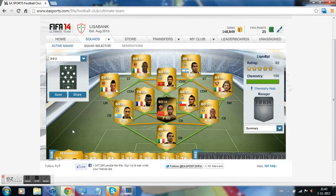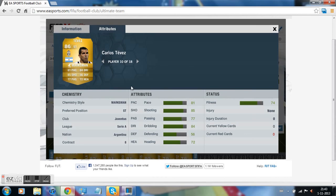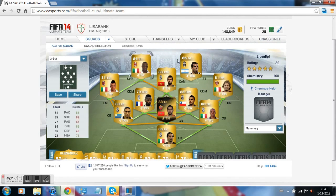As the last player we got the right striker, Carlos Tevez. He's not that quick but quick enough. His shot power is amazing as well — every time outside the box he's like a sure goal. That's the squad. I really liked it, I recommend it to you guys. 160k. Like, subscribe, and comment for more.